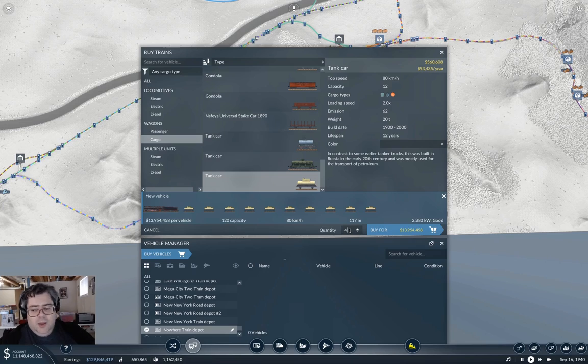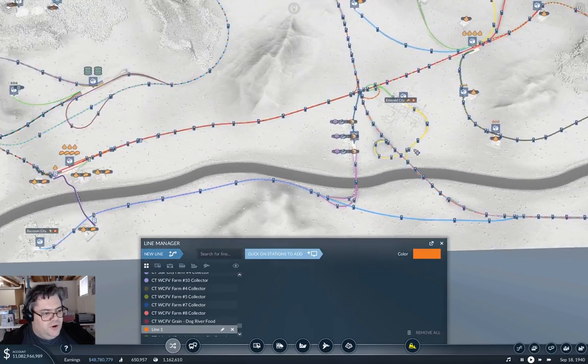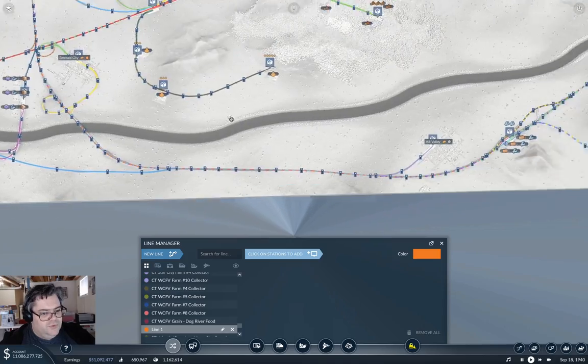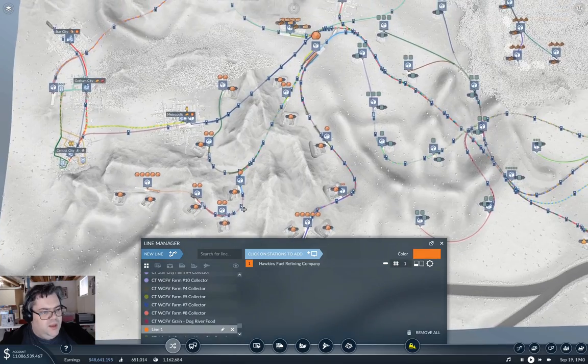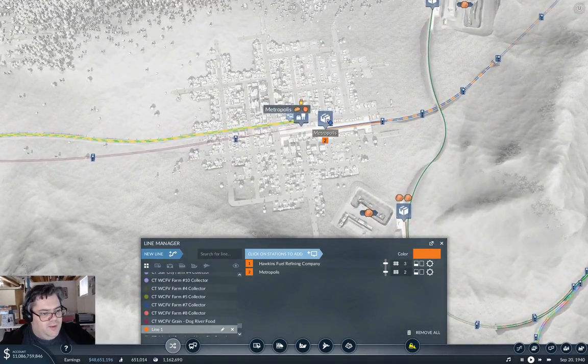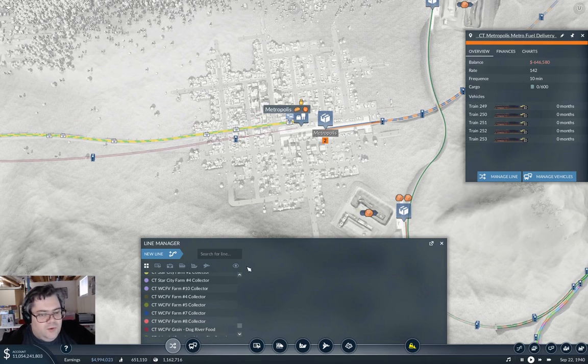I'm going to put four of these on the line — I've got a reason for this, you'll see it in a bit. I'm only going to run one train here, and then I think I'm going to put a shunter over at the other side. We'll buy five of them — it's not like we have 11 billion dollars or anything. Now we'll just do a new line from the fuel depot all the way over to Metropolis — call that the Metropolis Fuel Delivery.